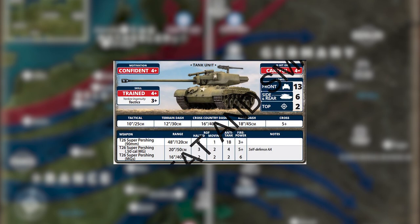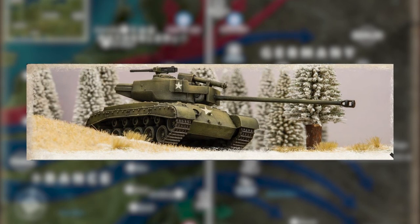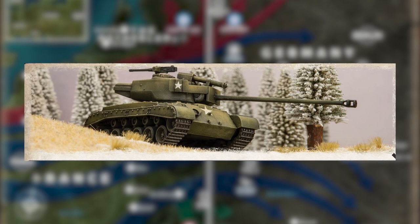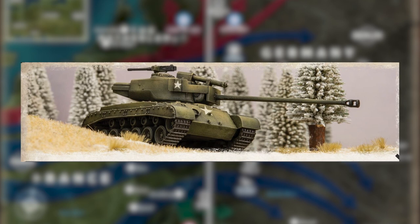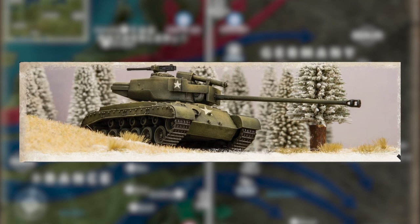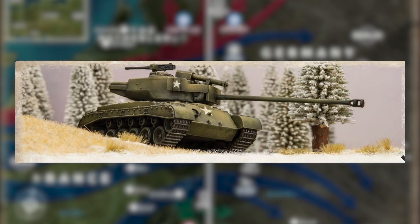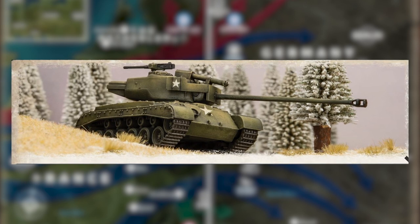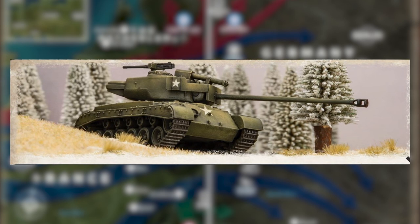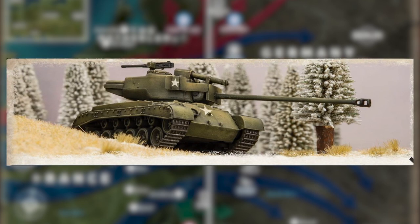The Super Pershing gives you a unit that Panthers and Tigers can't really hurt from the front, which is pretty big. You can also take Stuarts and the 81 millimeter mortar — always a good include for a very few points, just having that extra platoon to anchor you and provide that very important smoke line for your tanks to move up. So that is the Sherman Late Veteran formation.